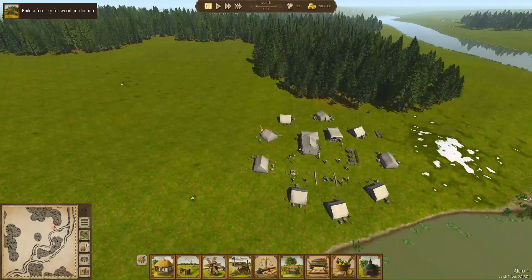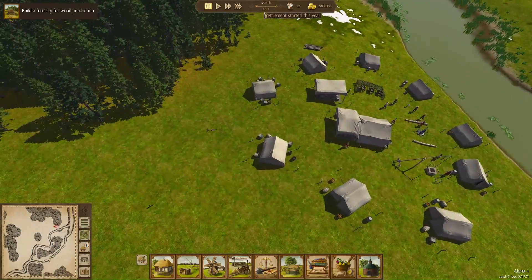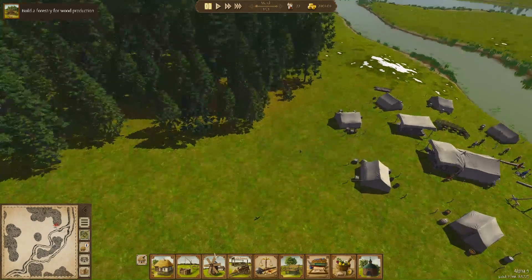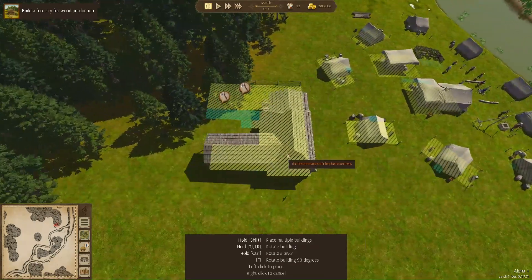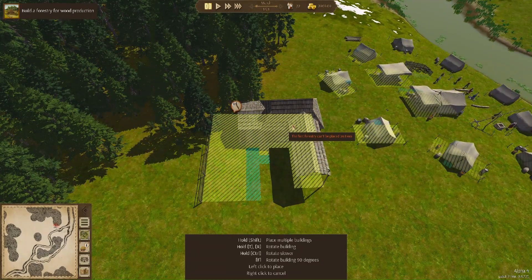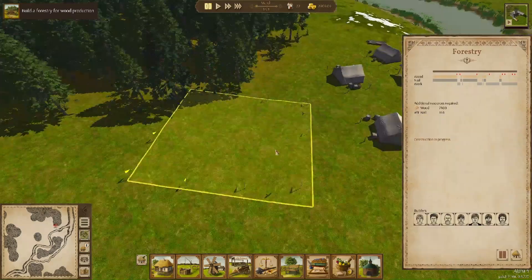We have to build nine houses to make sure all the residents get their house before winter comes. If winter comes and we don't have all the houses done, the remaining people in tents will just leave. So we're kind of on a time limit. Winter starts in December when it snows. Now going to the production tab to get a forestry going - we can place it pretty much anywhere, just right up against the trees.